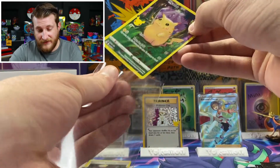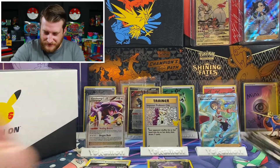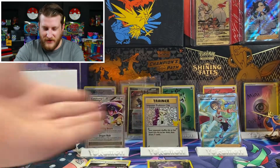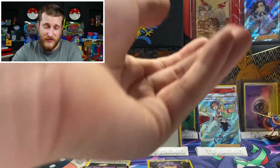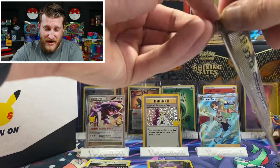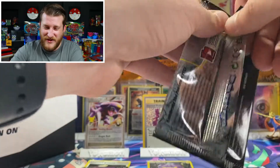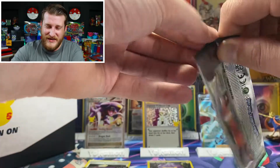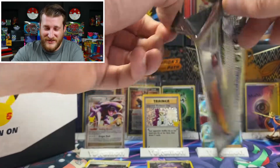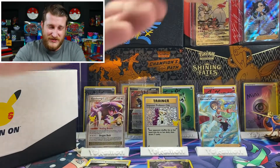Let's go ahead and get that sleeved up. We've opened four packs and look how many hits we have already — it just goes to show how awesome this set really is. I'm gonna get the Pikachu sleeved up too. We got six packs left and look at all this already. I'm really hoping we can pull one of the big three here today. I see so many people open up ETBs and get that Charizard, Blastoise, or Venusaur — and I am just hoping to pull at least one of them.